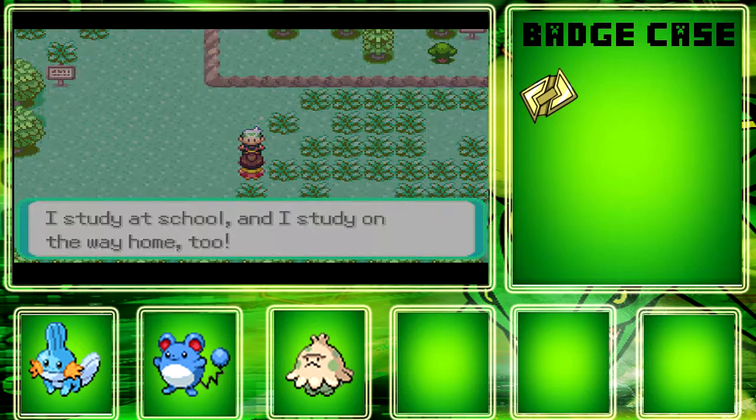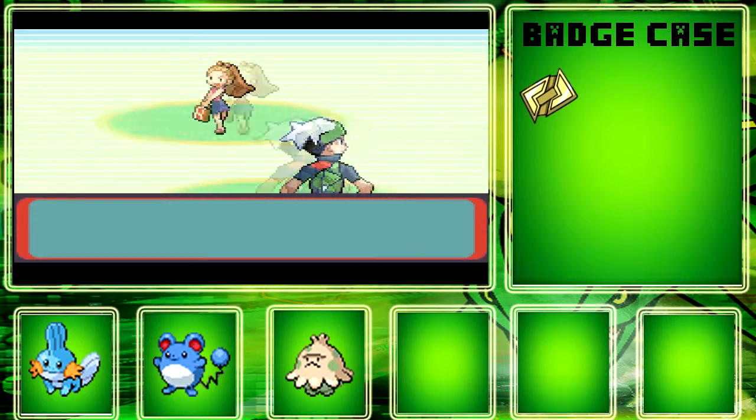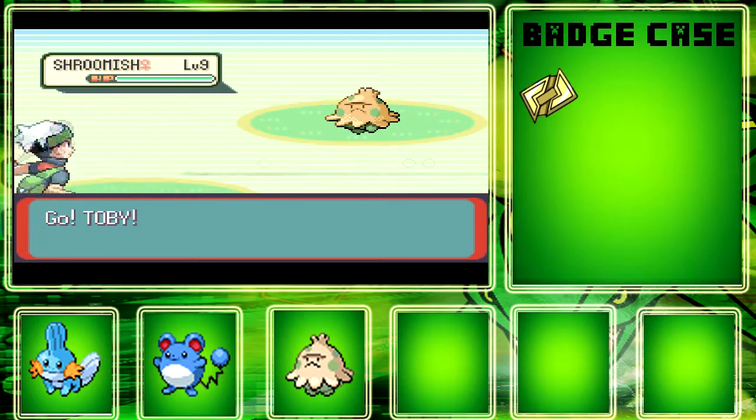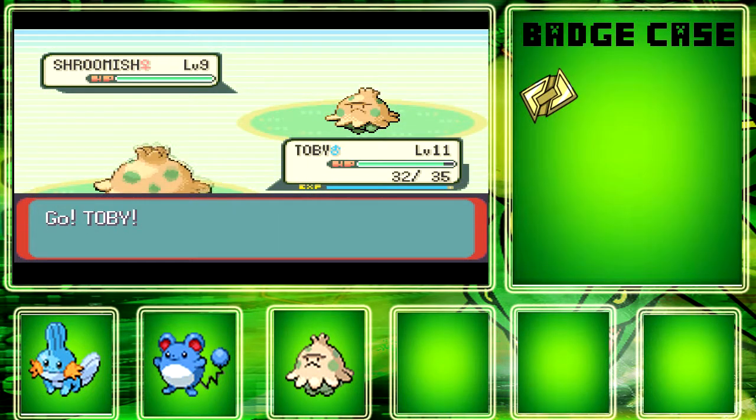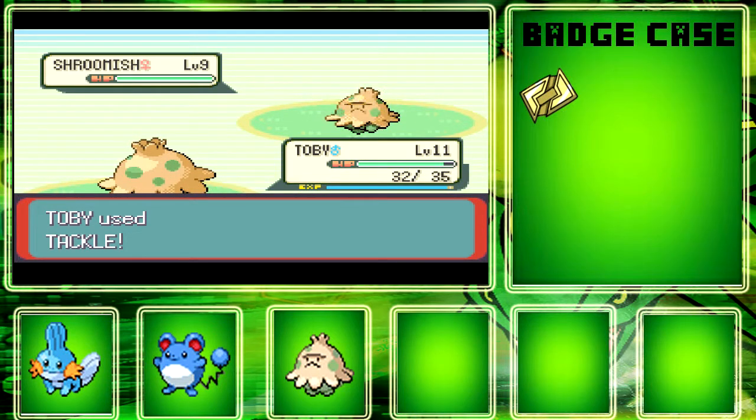I'll keep this next battle in to show you — I don't know what this trainer has and she looks really young, which makes me wonder how she'd get a Pokemon if she's only a little kid. I think the player character is 10, or maybe 13 in newer games. And what — I thought I couldn't get paralyzed! That's kind of annoying.